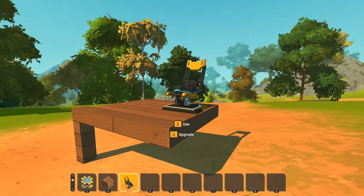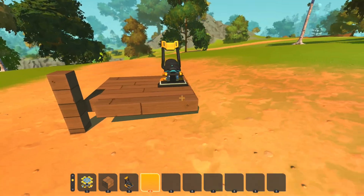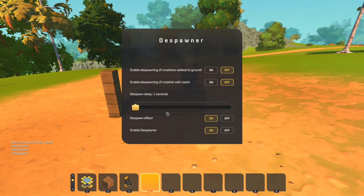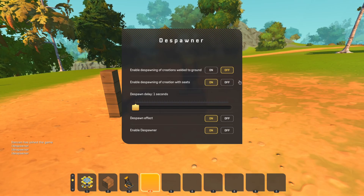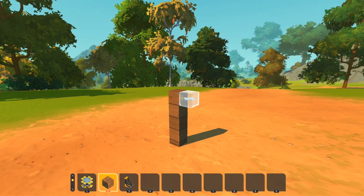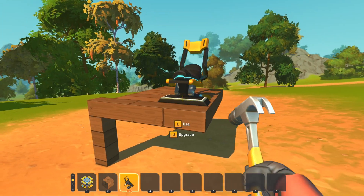If we attach a seed to it, it does not despawn. For that, enable this setting here. And it doesn't take effect until you close the GUI. And after one second, it despawns the creation, even though it has a seed.